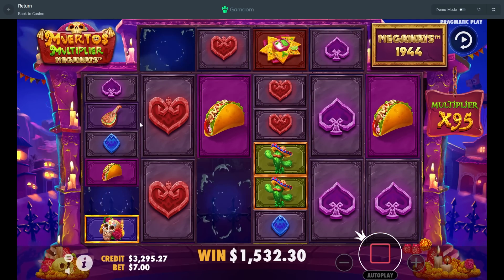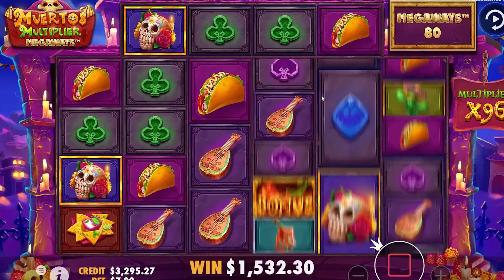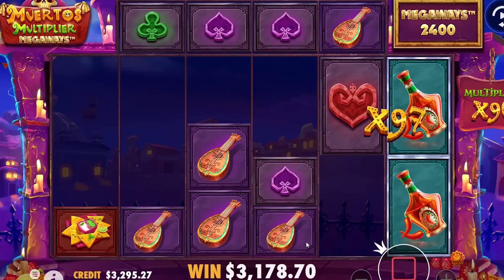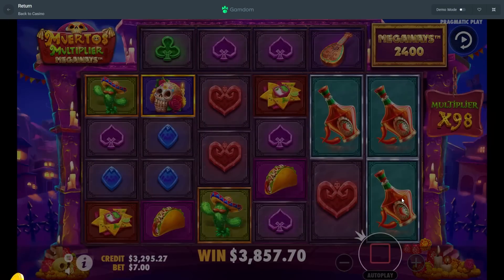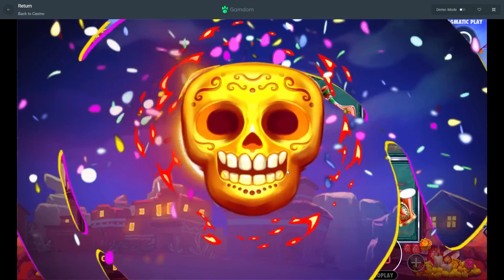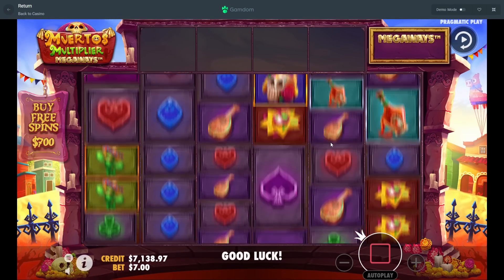Green — doesn't even connect, last spin here. Top symbol, greens — oh that's good with the taco as well. Guitar in the front connects — purple in second, no. Okay, 3.8k though! Now we're actually in like crazy profit. What are we at — 7k? Yeah, we're at 7,000 dollars.